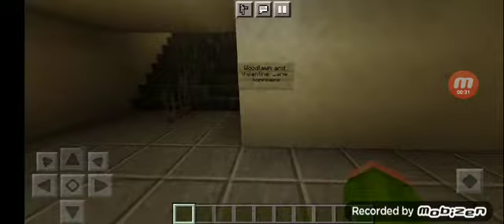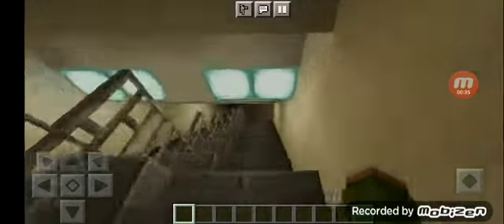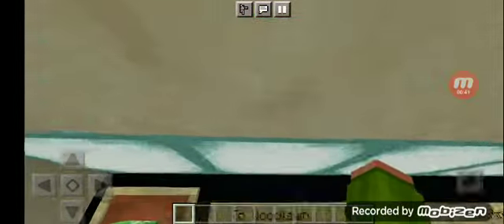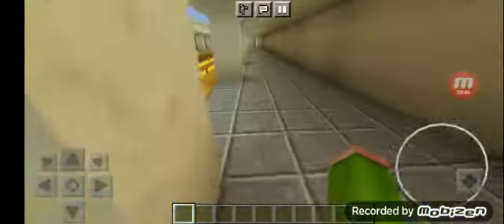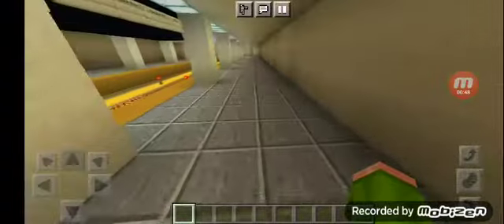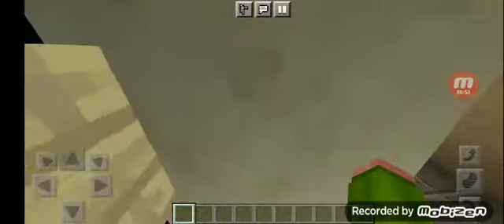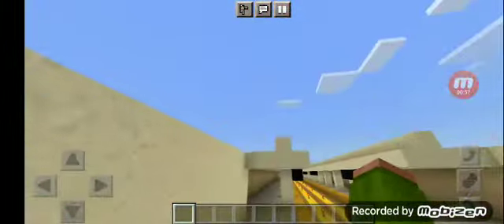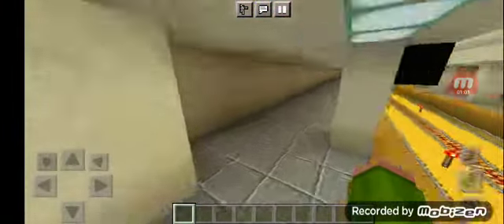The sign here says to Wood Lawn and Valentine Lane Yonkers — Valentine Lane Yonkers during rush hours, and just two to Wood Lawn during non-rush hours. This is the end of the platform.